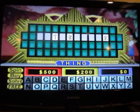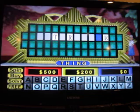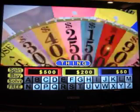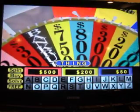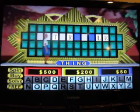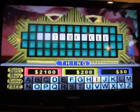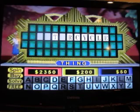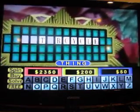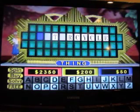I'd like to buy a vowel — A! No way! 300. L! One L. I'd like to buy a vowel — I! No I! 800. Give me a C. C! 250. Y! One Y. I'll spin! 200. Give me an M. M! Motorcycle.